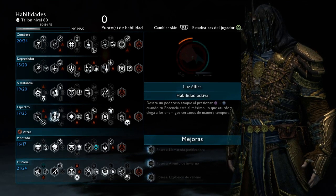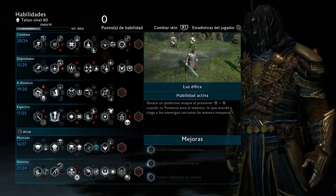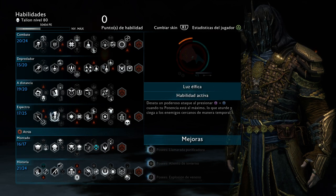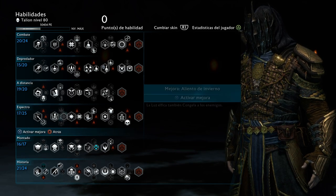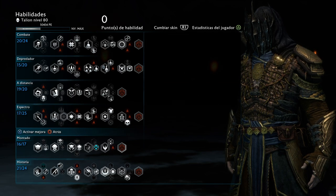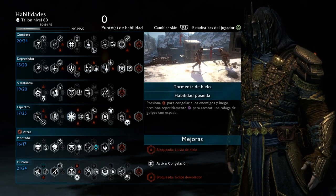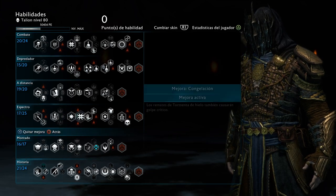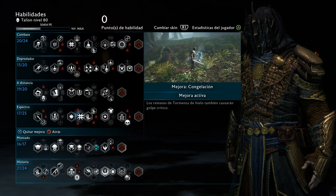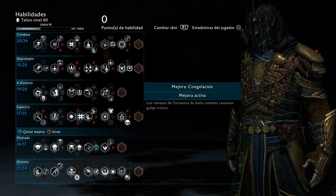Going to the Elven Light — the ability where he punches the ground, the circle combo. Again, same thing as the Might Shot — no elemental because guys with shields cannot avoid it. For the icing effect making them freeze, I use the one that increases critical hit damage when you're actually hitting them — it just flows better.